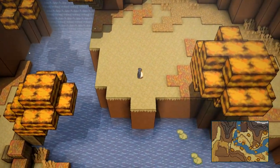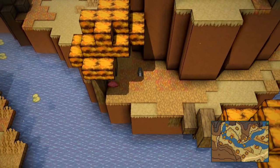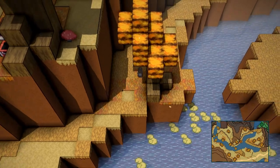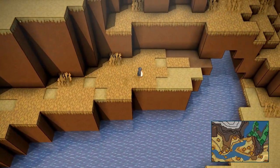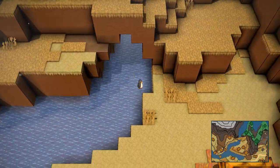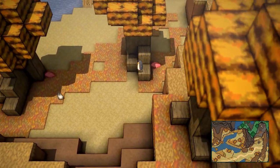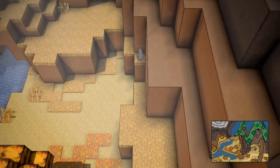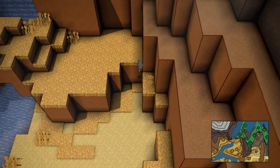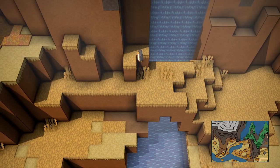You want to come over here and jump over here, then we're gonna make our way around this route. As soon as you come up over here we're gonna do a jump over this one — just like so. Then you're gonna want to jump up here. Alright, then you wanna head over here — there are some more tricky jumps. We're gonna jump up here.